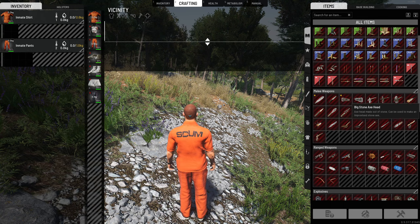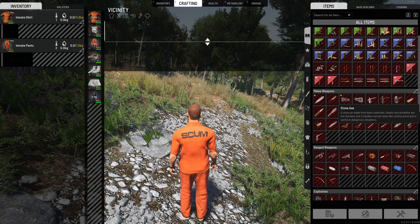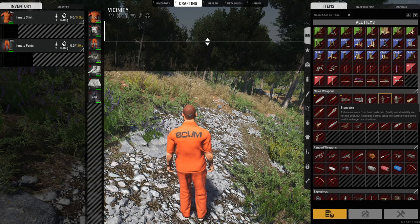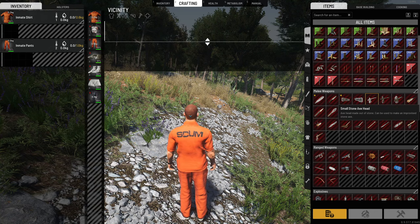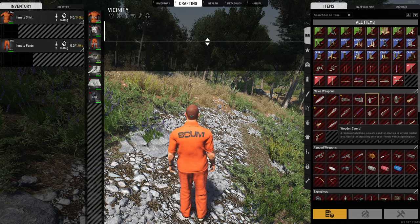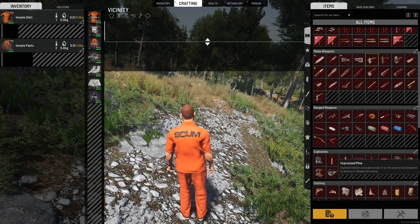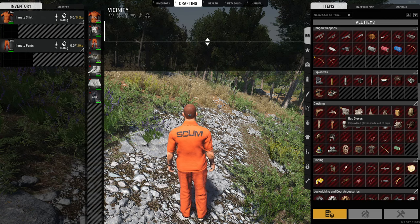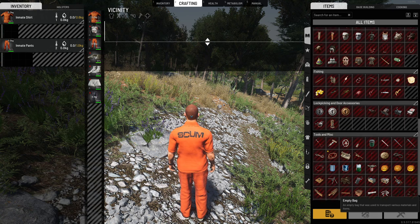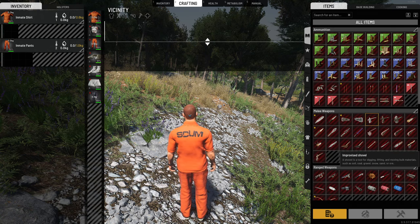If you look at the stone knife under Melee Weapons, right-click it and add to favorites. Do the same for the small stone axe head, large stone axe head, and the stone axe. Add the spear, wooden arrows, 35-pound bow, rag gloves, improvised courier backpack, and rope to favorites as well. These are the first things we really want to add to favorites — everything else is optional. This gives you a good head start.